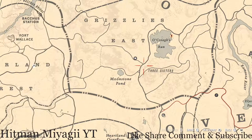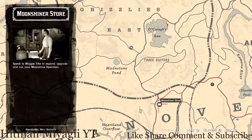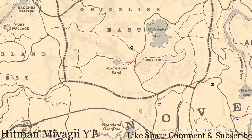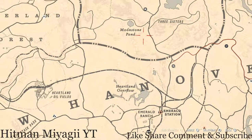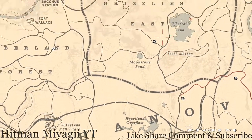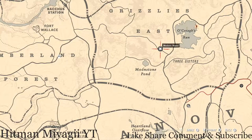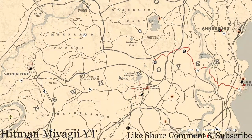How I personally get to her is I simply run from my moonshine shack. If this is not your moonshine shack, simply fast travel to Emerald Station and run up — super simple, she's basically a straight shot. Hop on that road and keep going. She will be here until 2 a.m. Eastern Standard Time, New York time zone.